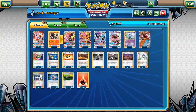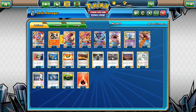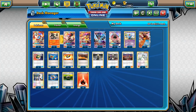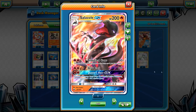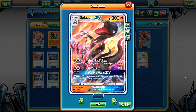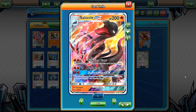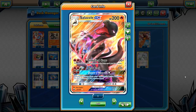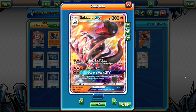One version of the Ho-Oh Kiawe deck uses Max Elixir and plays a more aggressive approach — you attach energies your first few turns and then just attack with Ho-Oh three times. But this version uses Salazzle GX for the late game. Salazzle GX's Diabolical Claws has a very nice synergy with Ho-Oh because for two energies it does 50 damage for each prize card you have taken. If you took four prizes with Ho-Oh — which isn't unlikely since Ho-Oh can one-shot any EX or GX — then Diabolical Claws does 200 damage for game.